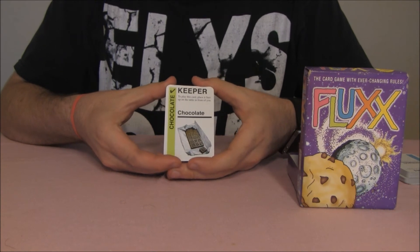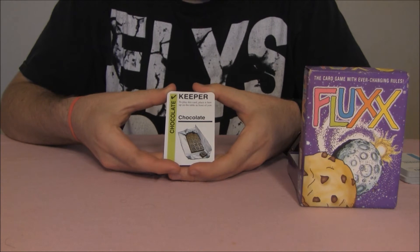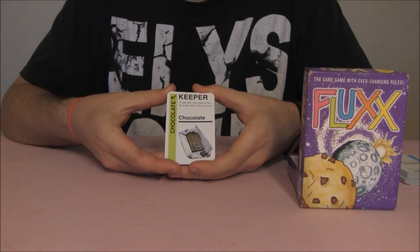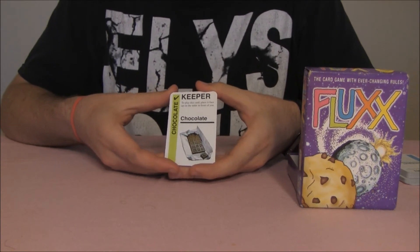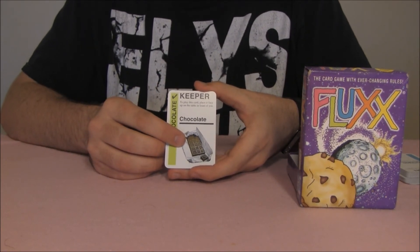Keepers are the cards that you need to win the game. They don't have much of an effect on gameplay in the sense that they do not allow you to draw more cards or play more cards like new rules do. They are played and then placed on your side of the play area until they are discarded, moved, or until the end of the game. Keepers have a green stripe along the left side and contain a picture representing the name of the card in the lower half.